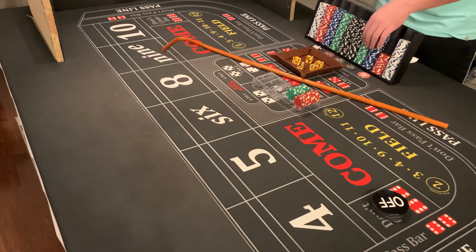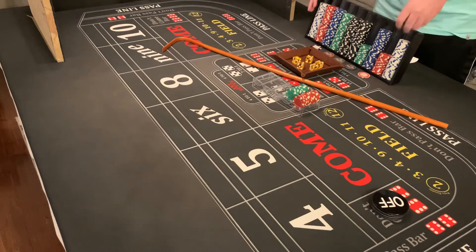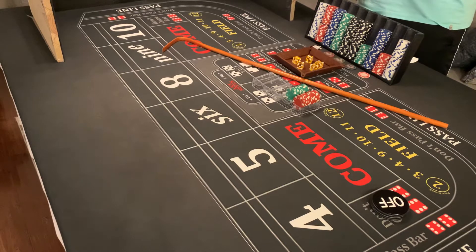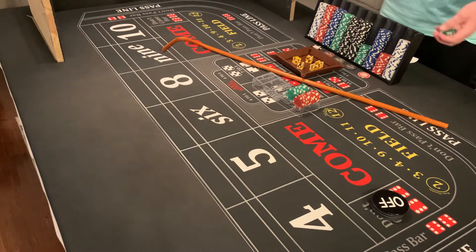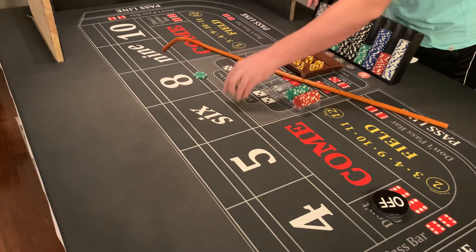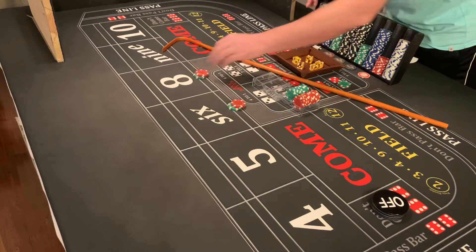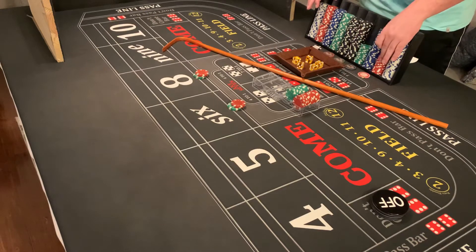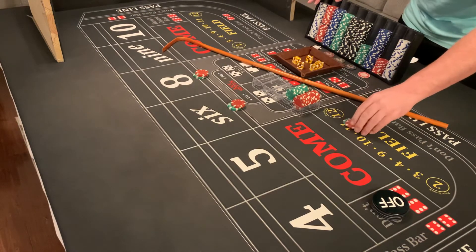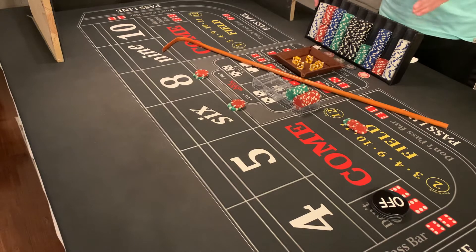So here's the Quarter Pounder with Ease. After the come-out roll, assuming you're not playing the pass line or don't pass, once the point's been established, you're going to lay $60 on the six and eight, then make a $35 field bet, and then you're going to hop the fives for $5 each.